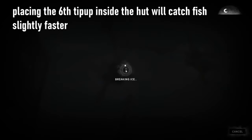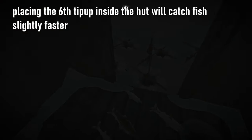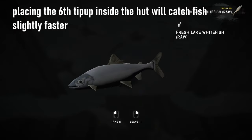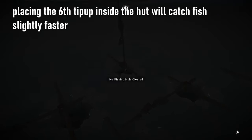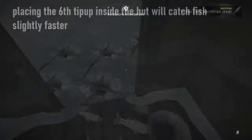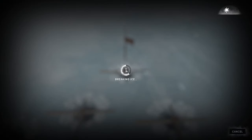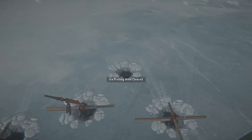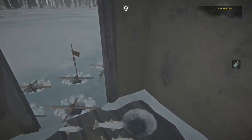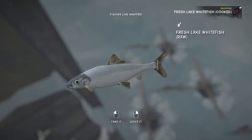It might seem like you'd get more fish by placing six tip-ups outside and fishing actively with a tackle inside, but testing shows it's actually not really worth it. You will rarely catch a fish with a tackle before one of your tip-ups needs tending, and you also won't break ice on the holes as often as you should, which will slow things down. So I recommend placing one tip-up inside the hut — since holes inside huts let you catch fish slightly faster — and another five tip-ups just outside.